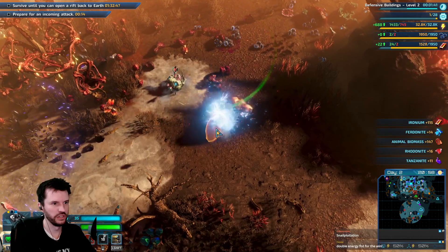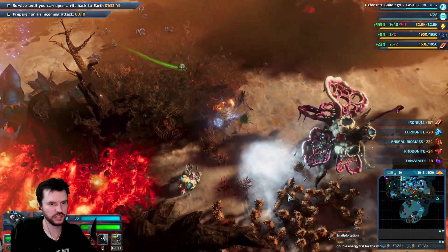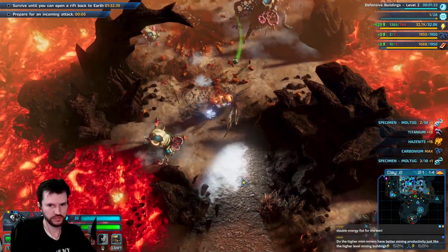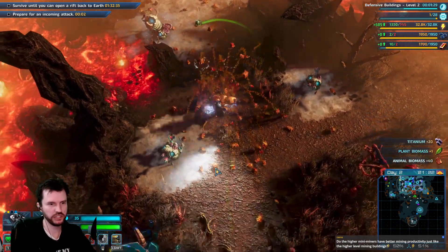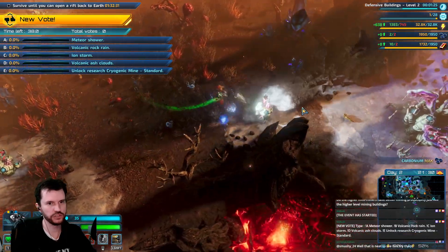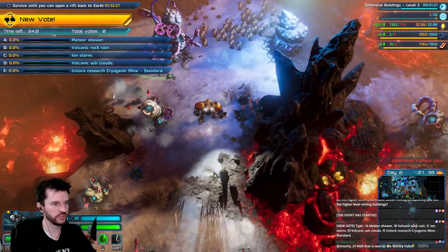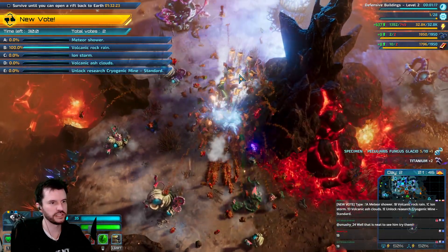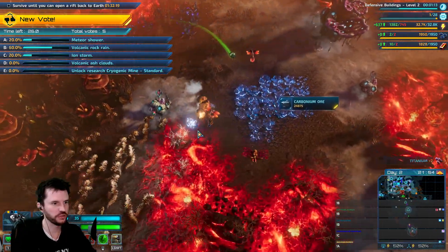Double energy fist for the win for now. It wouldn't work on metallic valley though — you hit the wrong thing with energy there and you stun yourself. Do higher level mini miners have better mining productivity? I think so — my current level of mini miner is equal to like seven normal mining machines, but of course it's for a set duration.